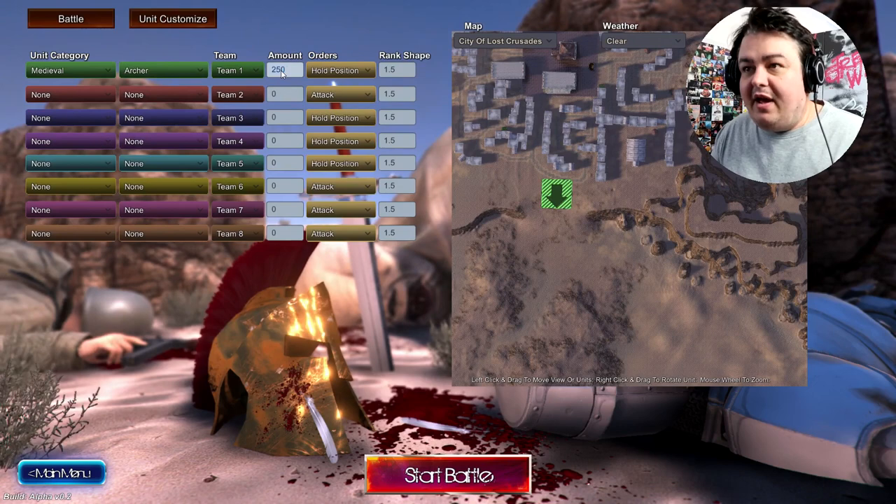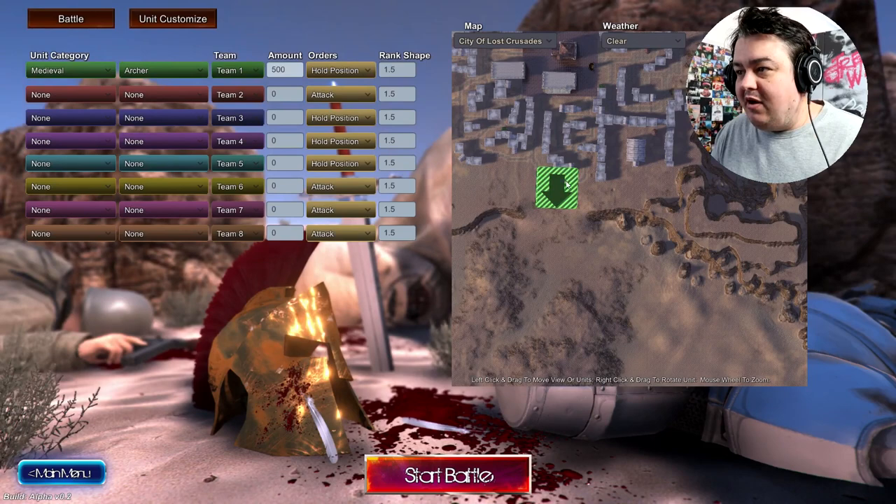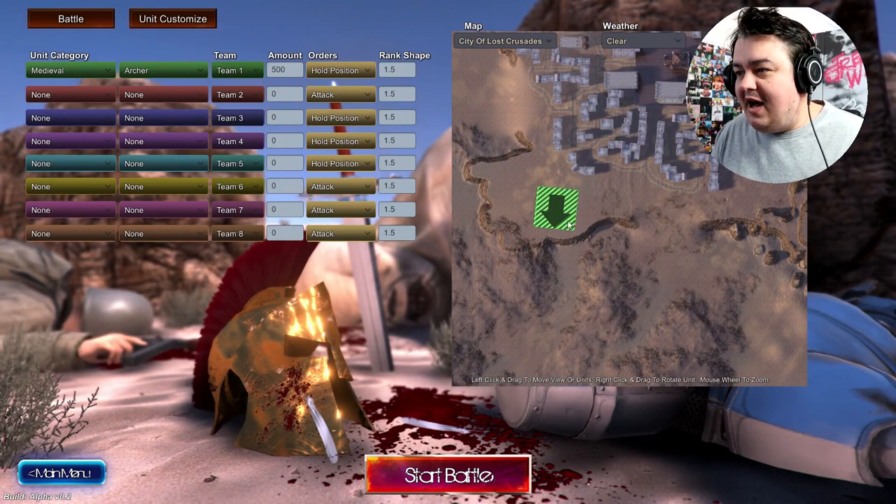And how many of them are there going to be? How many is too many? How many can you put? Let's put 500. Oh my god. Okay, we're going to put these up here, as they're going to be guarding the castle and the realm of men.